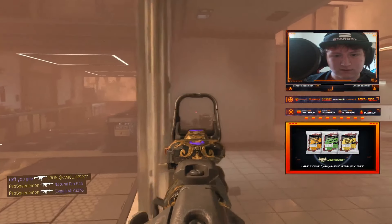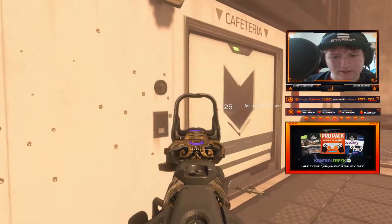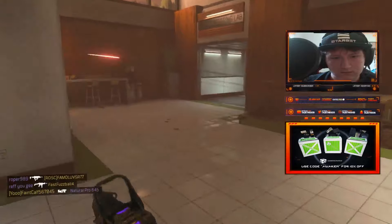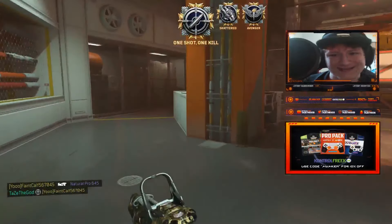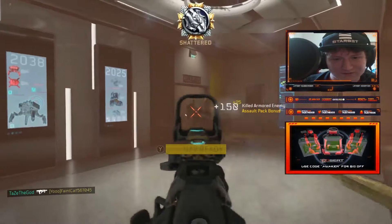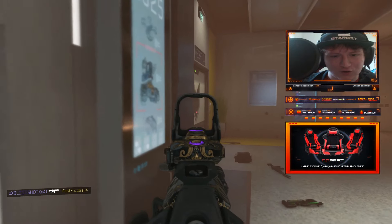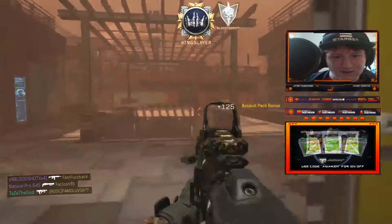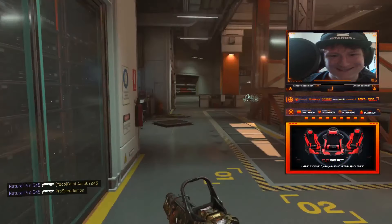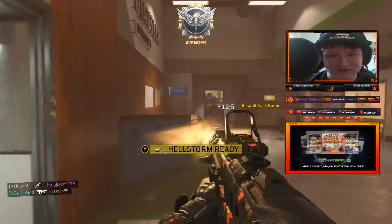This guy got the jump on me, I'll give him that. Need to get out of there, need to dip. Heal up. Threw up the attack five. Nice little headshot. Picking them off one by one. I had low expectations but this class is slaying. I did not expect to just go off on these kids today. The Maddox must have gotten a buff or something because it didn't used to be this good.